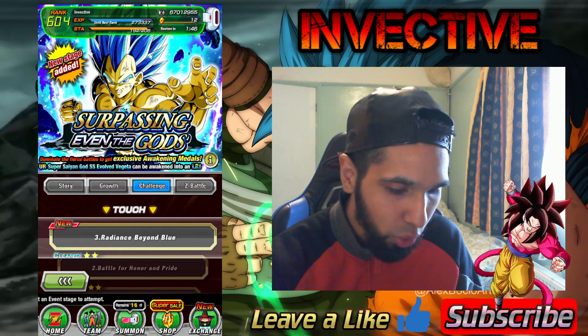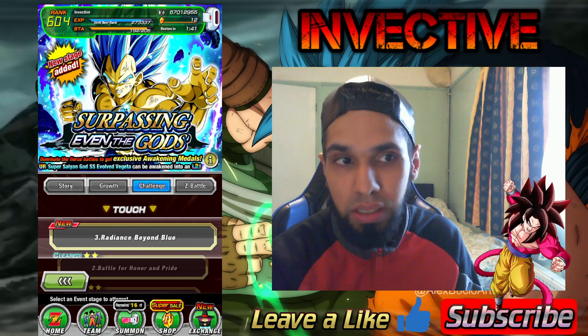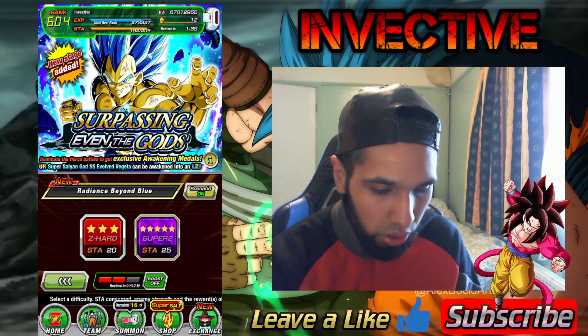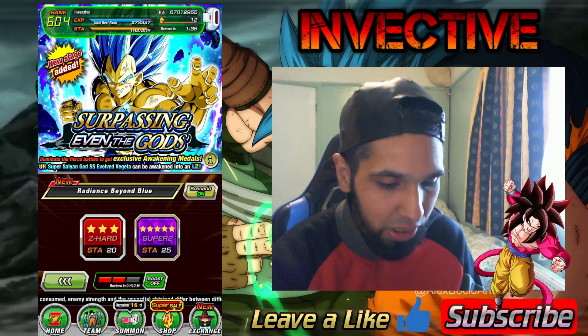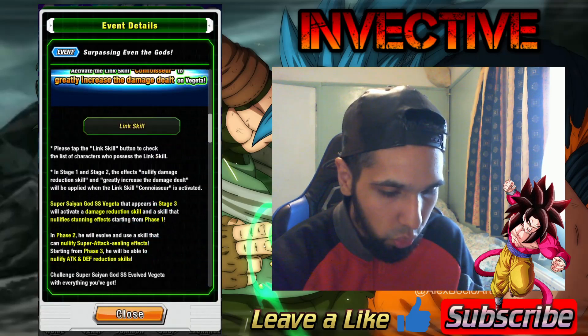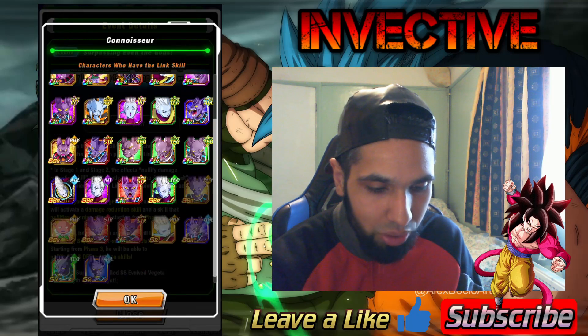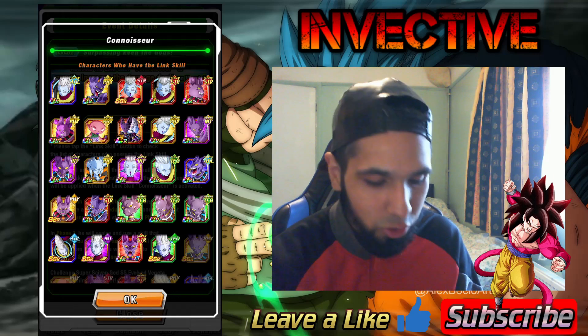If you go into the actual event itself, we've got 'Surpassing Even a God's' and then the brand new Stage 3: Radiance Beyond Blue. You can only activate your boost feature after you beat the stage the first time. The special link skill here to do extra damage is Connoisseur, so I've made a little Connoisseur team.